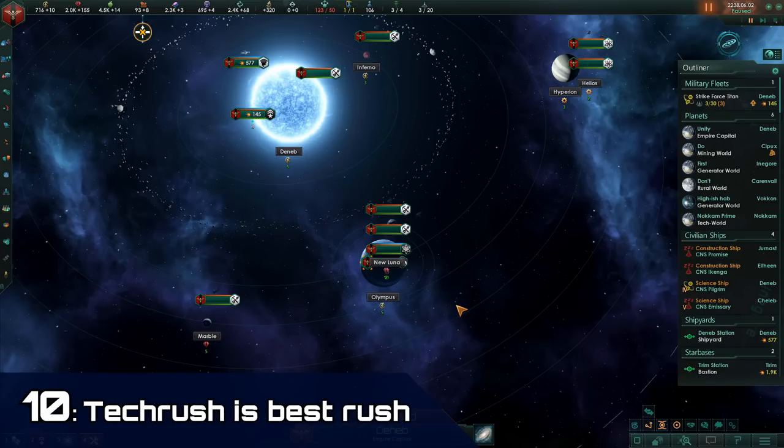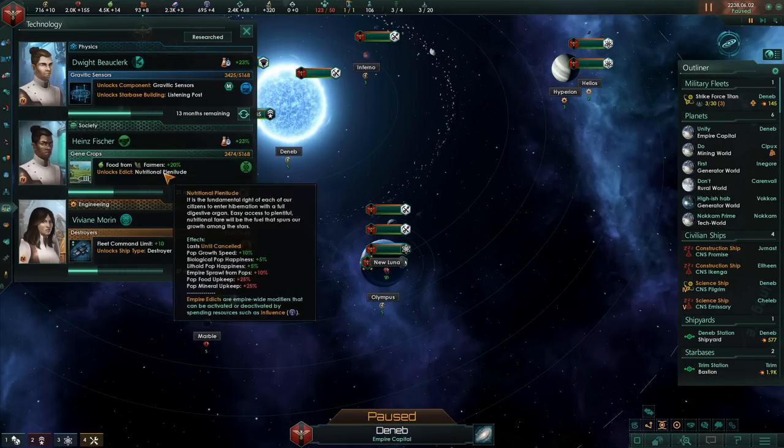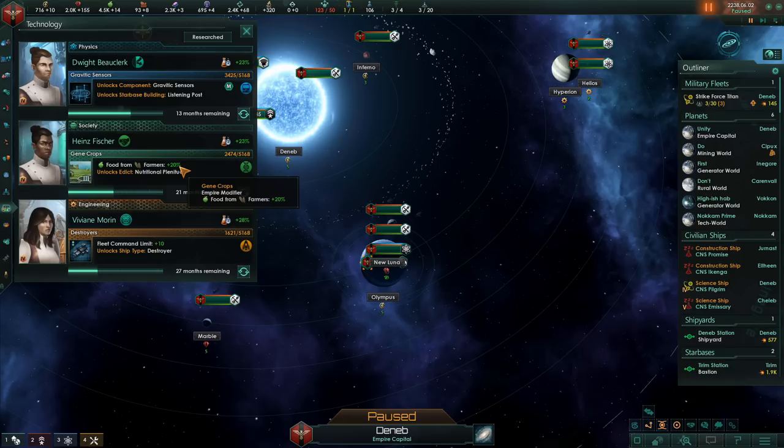The number 10 tip to improving your economy in Stellaris is to improve your technology. Technology is extremely efficient in improving your resource output, and there are plenty of techs that can just increase your output by 20% in a single category. Rushing down the techs that can increase your output will be one of the best ways to improve your economy in general. All the other tips would probably improve your economy by about 10% or 15%, but if you can get just a single extra tech for food production, you can get an extra 20% out of your farmers. Whenever you can, put all your extra resources into technology. I would recommend getting to 500 technology by year 50 at the very bare minimum.